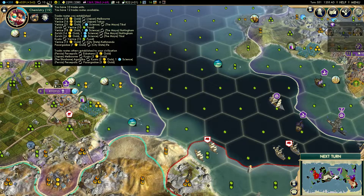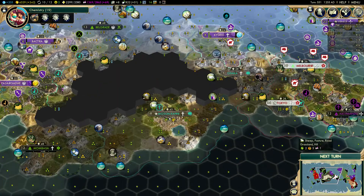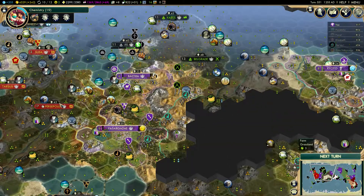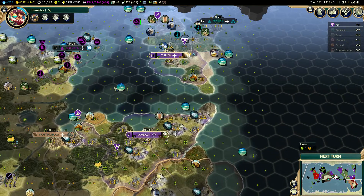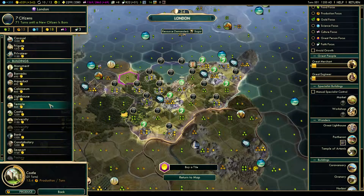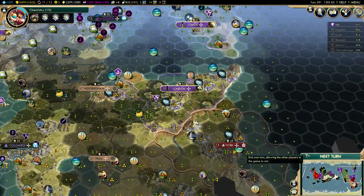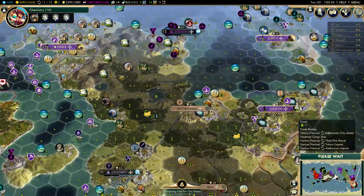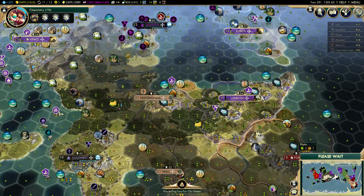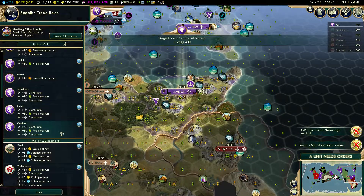We have trade routes from Zurich to Venice and from Kyoto to Venice, which is good. These things are landlocked, and this one is probably too far away. London might be able to reach Venice. Let's buy a caravan here and see if we can reach Venice and feed it more food and production.